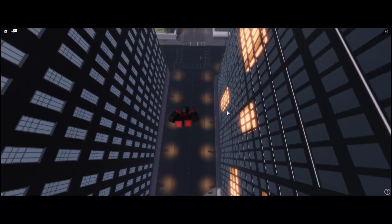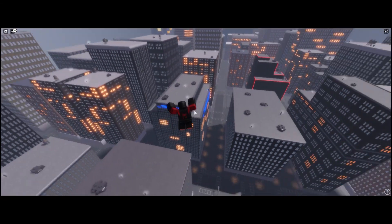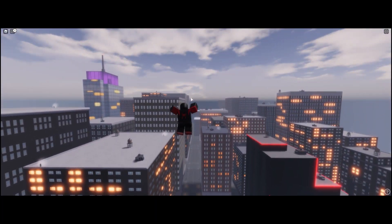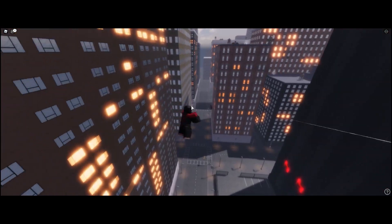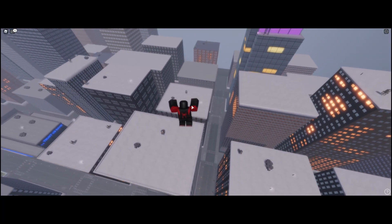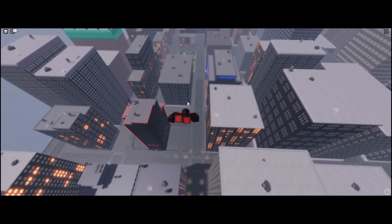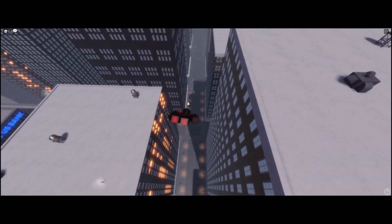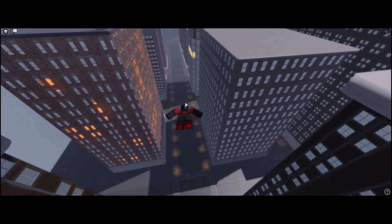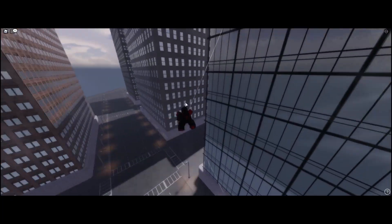I had a feeling we weren't going to complete that Electro mission on time. I think that mission is designed for a group — Electro is very hard to hit because he's constantly floating. The devs can definitely improve the combat to be more tailored for multiple people fighting one villain, or a villain that flies. I tried to web-zip to him but it wasn't working because he was moving around too much.